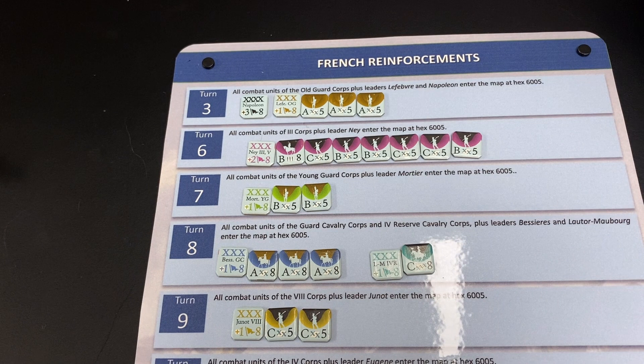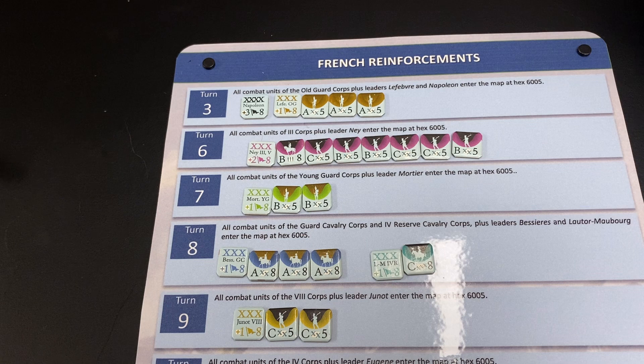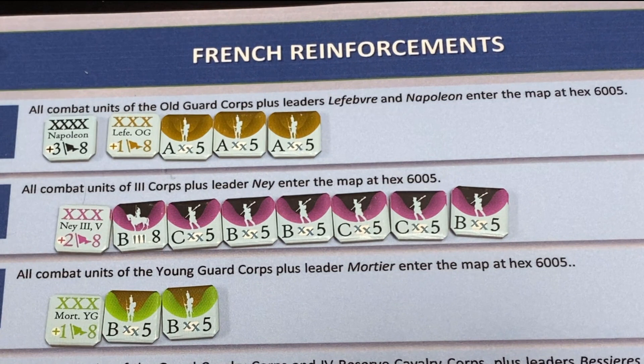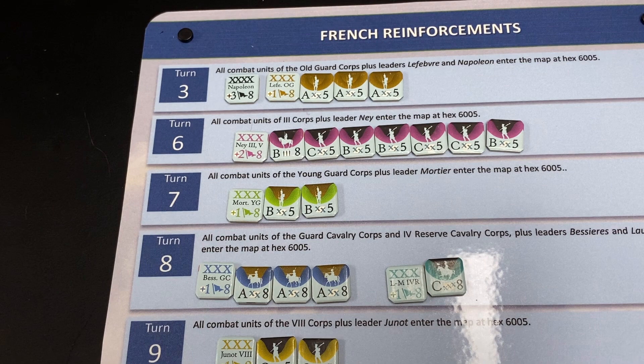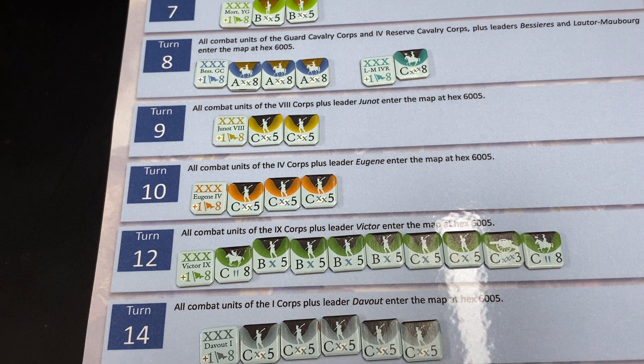The game includes a paragraph-format summary of when reinforcements enter, but it's just text and not very user-friendly. So I decided to make reinforcement cards. Here you see the French reinforcement card - it has rectangles for each turn. In turn three, the French receive the Old Guard with Lefebvre as commander and Napoleon, and it tells you where they enter, which is in hex 60-05.